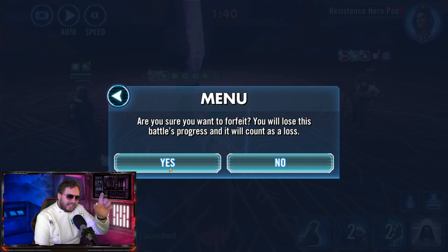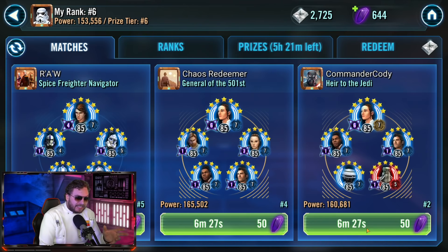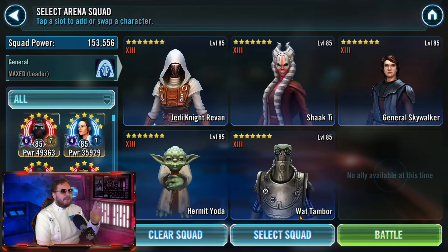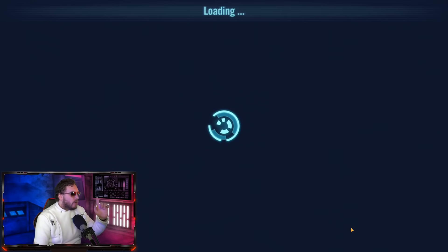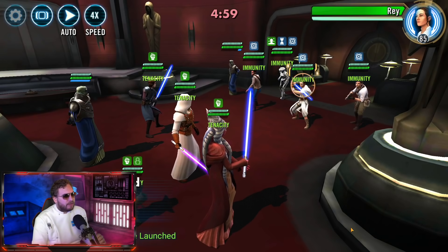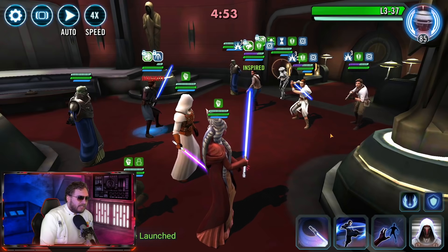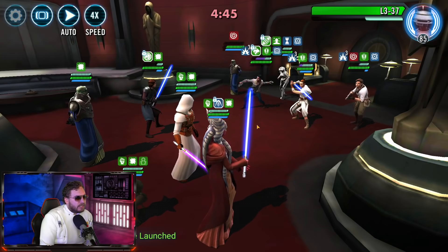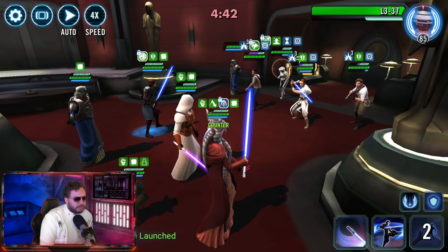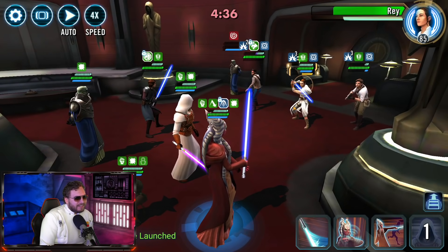We'll run this battle one more time to showcase this. Tech over to General Anakin Skywalker. He's going to take a beating — that's just a fact of life. We're going to get Shaak Ti over here for the assist. There's no sense doing it while everyone has critical damage immunity — now we've got rid of that. Savior's triggered. Let's get an armor shred on L3-37 — and there we go! We took her out a lot earlier than we needed to, that's fantastic.